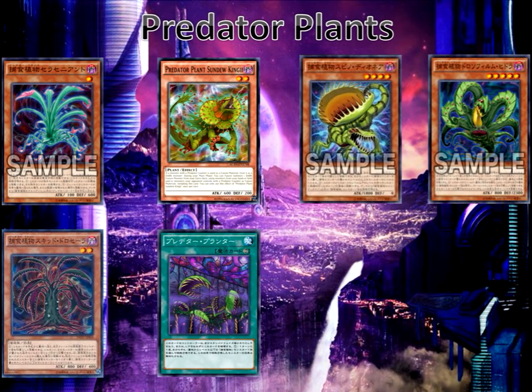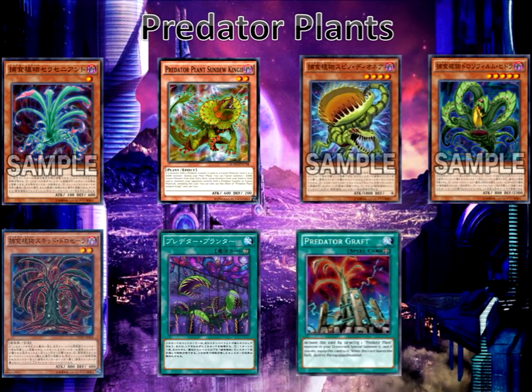Predator Plant Planter, continuous spell card: once per turn during your standby phase, pay 800 life points or destroy this card. Once per turn you can special summon 1 Predator Plant monster with level 4 or lower from your hand or graveyard, but its effects are negated. Predator Graft is an equip spell card — you can special summon 1 Predator Plant monster from your graveyard and equip it with this card; if this card leaves the field, destroy that equipped monster.